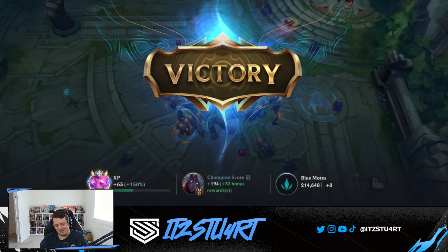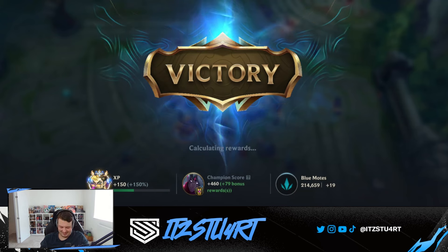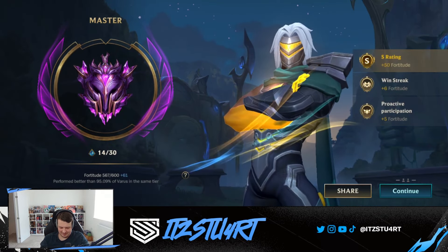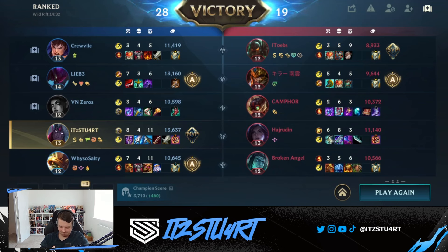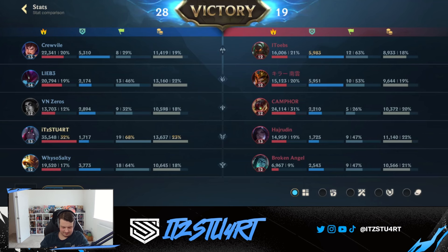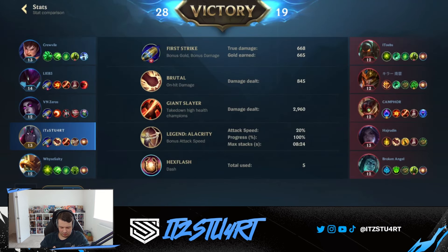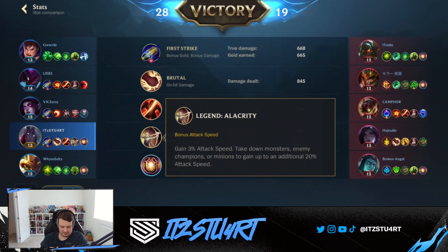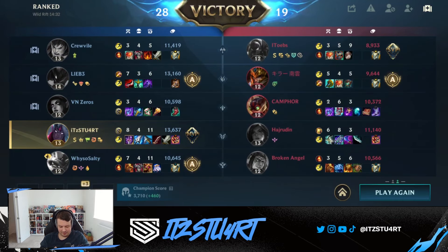Post-game: 35k damage in a 14-minute game — not bad at all. I didn't mind Yomu's as first item. If you're ahead it's pretty decent, but if you're behind it's probably worth just going straight to Manamune so you have the gold. If you're ahead you have enough gold to go Yomu's and quickly rush Manamune. First Strike still works okay even though it got nerfed — the problem with Lethality Varus is there's really not a lot of rune options; you kind of only have First Strike in that keystone slot. Pretty good game though.